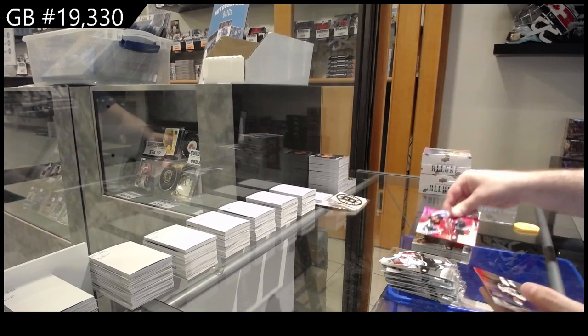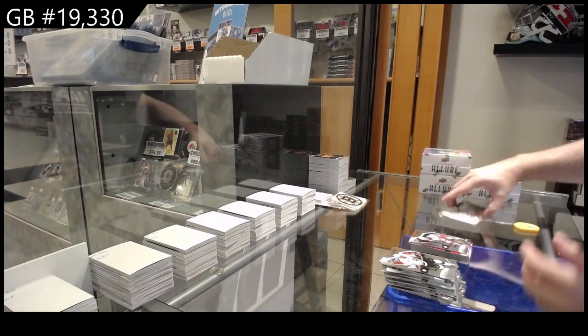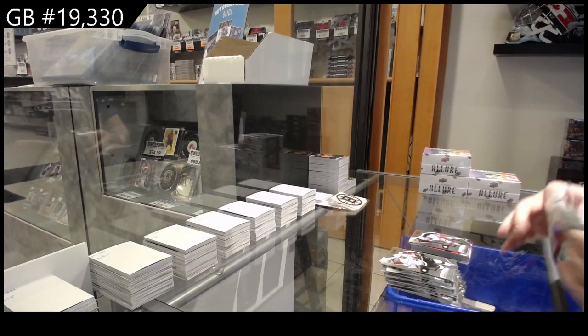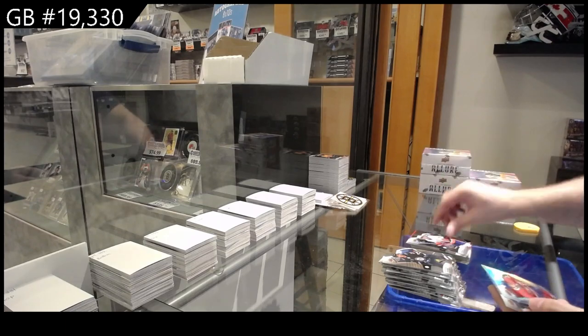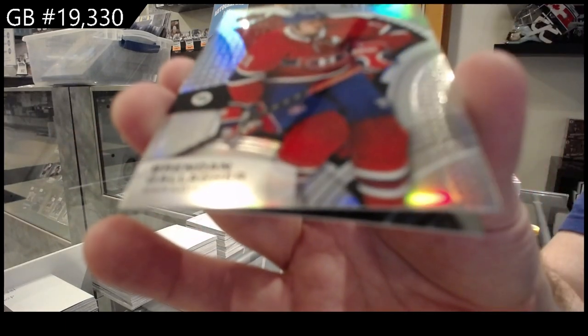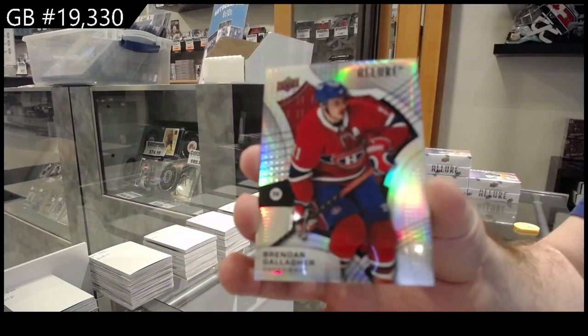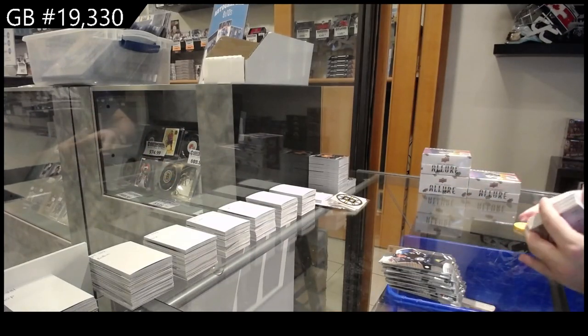Red rainbow of Hischier for the Devils, hustle hit and never quit Marshall for Boston, rookie of Jones for the Rangers. Black rainbow Rangers, black rainbow Bailey for the Islanders, Gallagher 199 for Montreal jersey number, and Tyce Thompson for the New Jersey Devils.